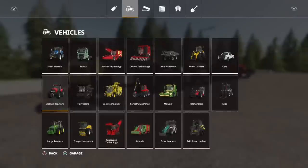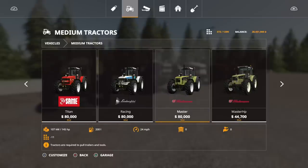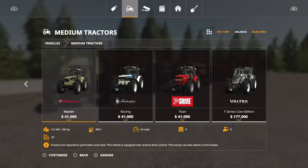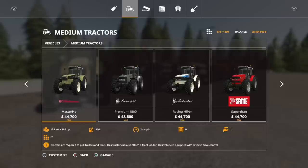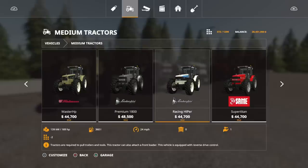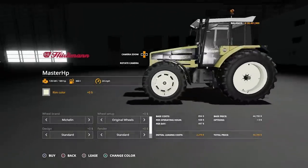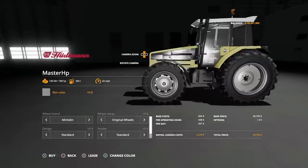These are under medium tractors. We've also had a pack by RL Modding of the same sort. The new pack includes the Master HP at 44,700, the Premium 1800 at 48,500, the Racing Hyper, the Super Titan, and the Silver 180. They're 32 slots each for the first one, then dropping to two slots for every subsequent one. We can change rim colour from cream, white, light yellow, grey, or silver. The Lamborghini has slightly different rim colour options.